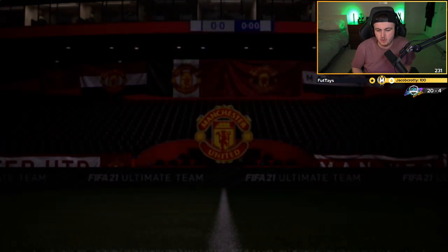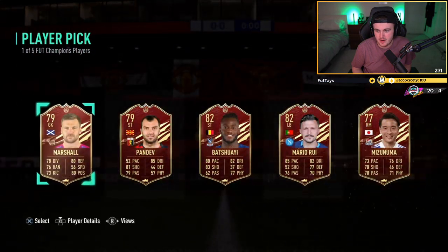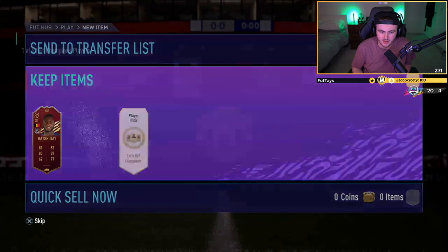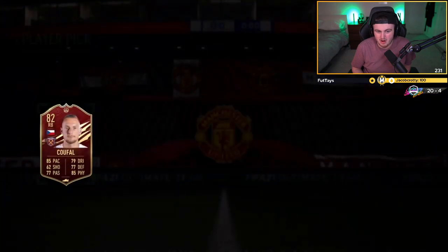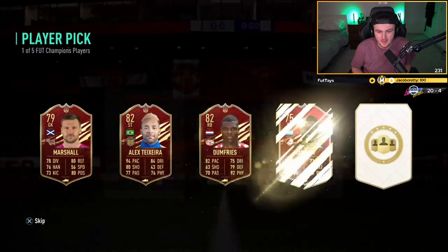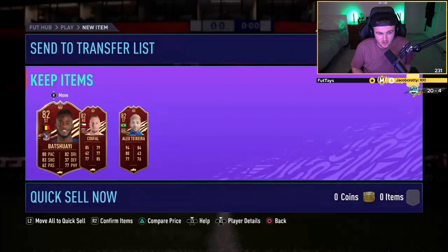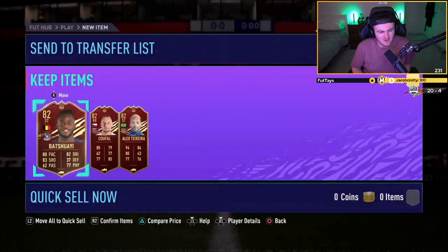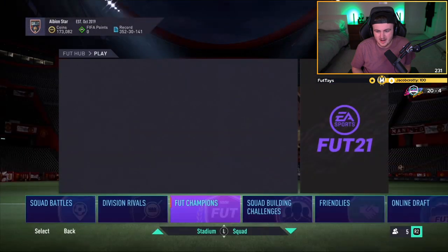Now we've got Anton's Elite 3 rewards. Let's see if we can get a decent red pick — we're yet to get a huge red pick this week. We'll go with Batshuayi because 82 is the highest rating there. Next pick is going to be Kufal — Premier League for the links if he uses them for an SBC. Third and final one is Teixeira. Kufal and Batshuayi are terrible, but Teixeira is not bad as a super sub — that's actually a really good card. They don't seem that great, red picks this week.